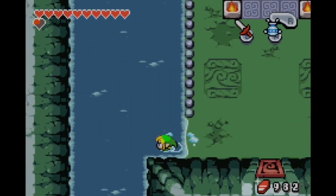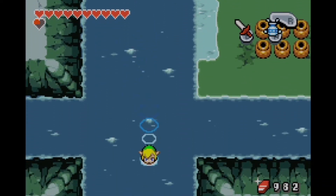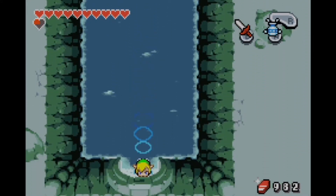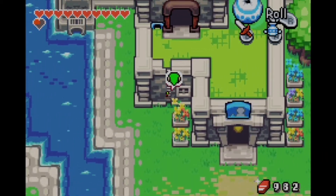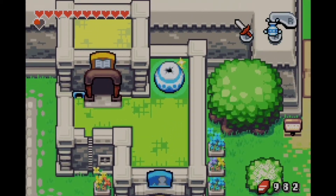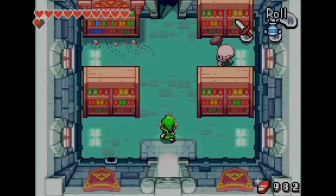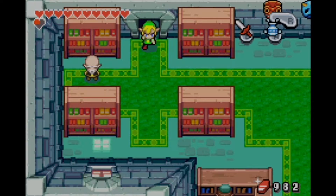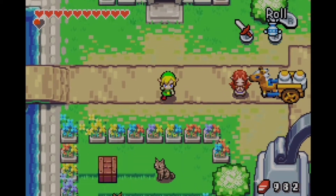Look at these symbols on the floor — that's actually a wave symbol. It's appropriate because that's where you get the flippers, so flippers and waves kind of go together. But why is a wave symbol at the bottom of a cave? Maybe the ground used to be a little more wavy, or maybe to a Minish it really is pretty wavy.